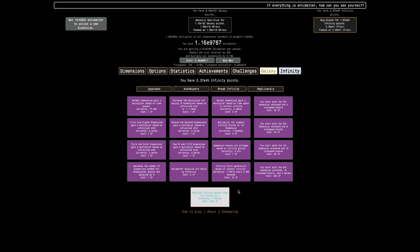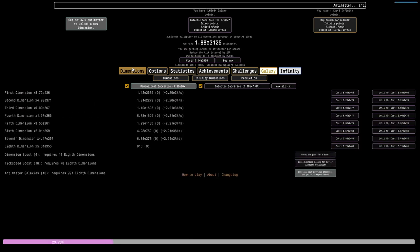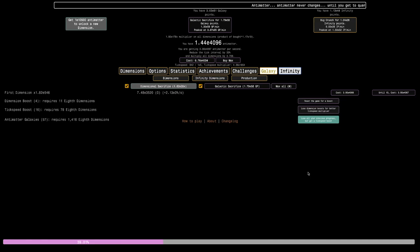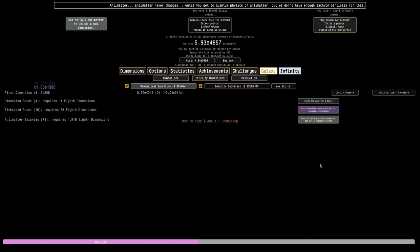I'm back just 12 hours later and I have 2.37 E45 infinity points. I can double this for 1 E45, and I think that will allow me to reach 1.63 E45 infinity points, which is pretty big. This should allow me to definitely increase my infinity points per minute by a good margin, and maybe it'll even allow me to push even farther. These upgrades are actually getting quite powerful.